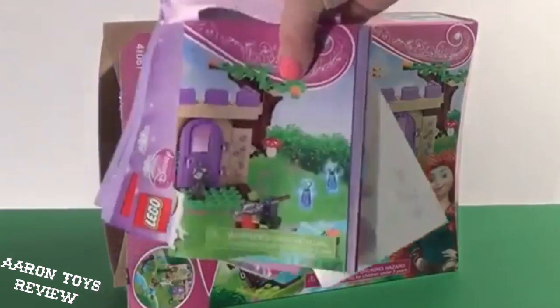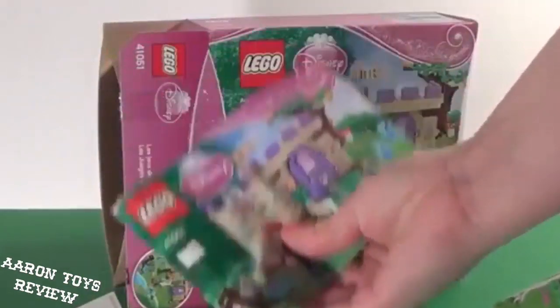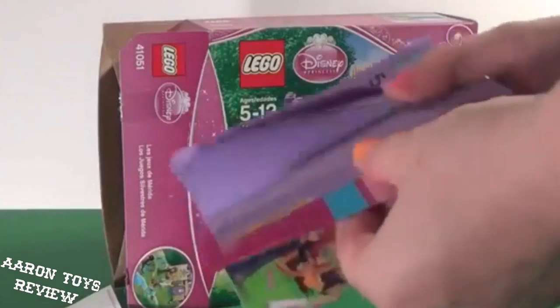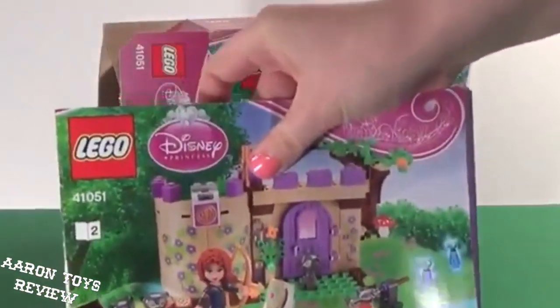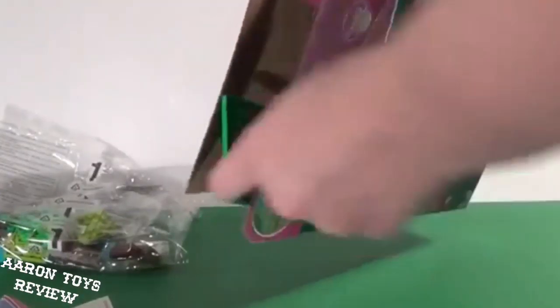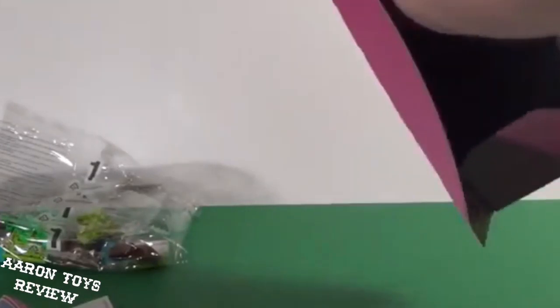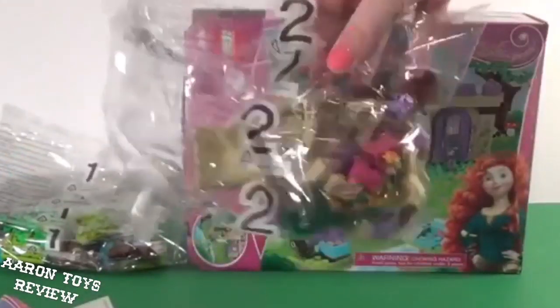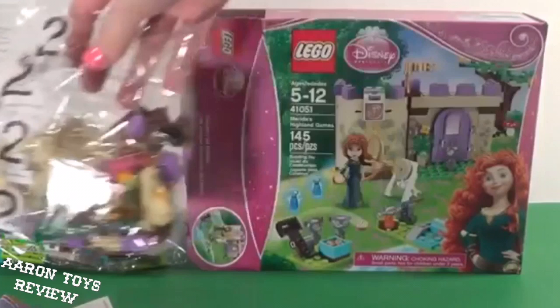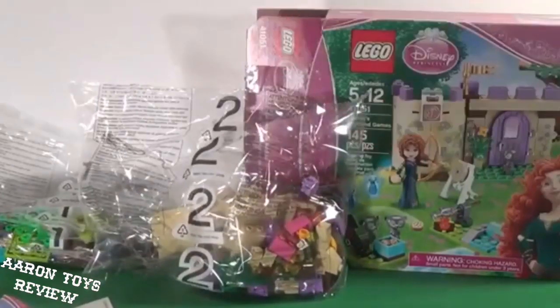Of course with any Lego box we have a set of instructions, and it seems like every princess set comes with some stickers. We have instructions number one, which we'll be using later, and instructions number two. We have a bag labeled one, a big nice piece of lawn, and bag number two. That is it — so let's get started, guys, and see what we can build.